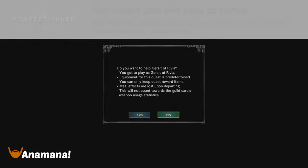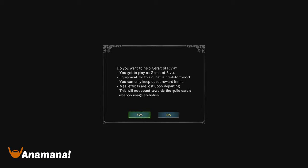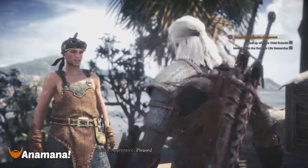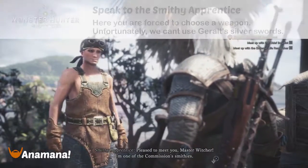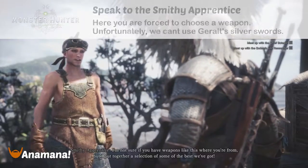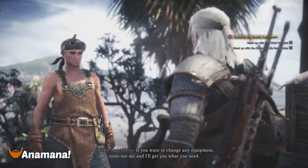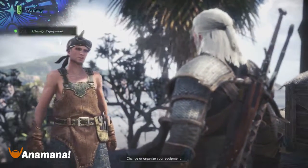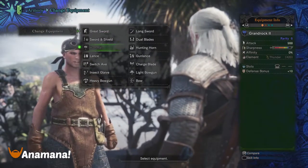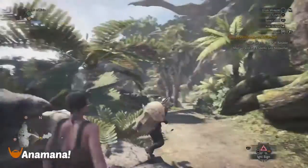Once that cutscene is out of the way you're going to get a pop-up basically saying that at this point you're playing as Geralt of Rivia, along with some restrictions on your gameplay when you are playing as Geralt and doing that mission. When you first zone in you're going to go up to the smithy apprentice and choose a weapon that basically suits you. You can't actually use Geralt's swords — you have to use a Monster Hunter weapon. I go hammer as usual. I'm a hammer boy.